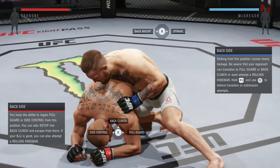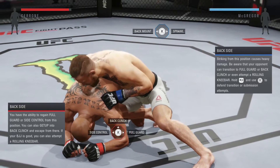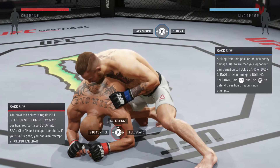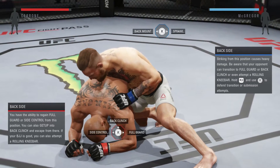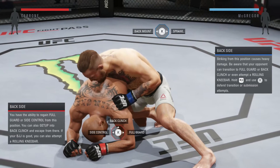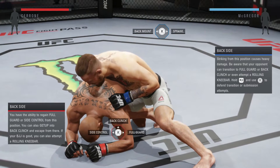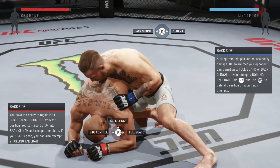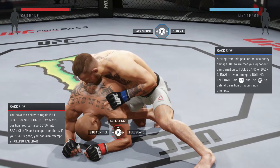Wait until you see your opponent going for a punch, then block. Straight after that, transition to either full guard or side control — those are the easiest transitions with low stamina. If you try to transition to back clinch with low stamina, you are going to get knocked out. Never try to transition to back clinch with low stamina; it will not end well for you.